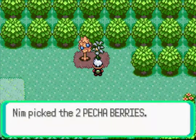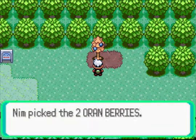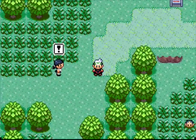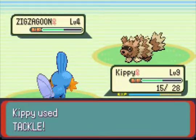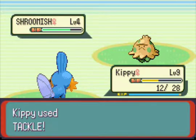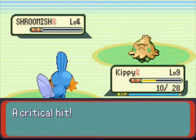Let's pick up these berries, because you never know when you're going to need them — especially these Pecha ones that heal statuses. And this one heals HP, so it's not a bad addition. I don't think Shroomish will have any grass moves as of yet — yeah, it's just hitting me with Tackle. I hope I don't get Effect Spore or anything. Oh nice, a critical hit! Not bad.